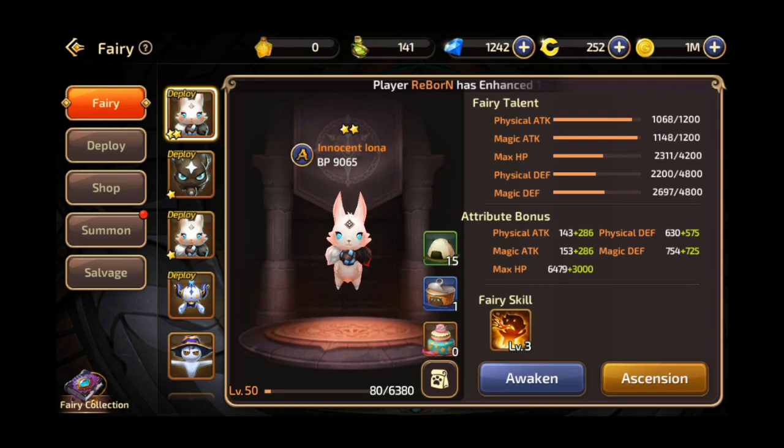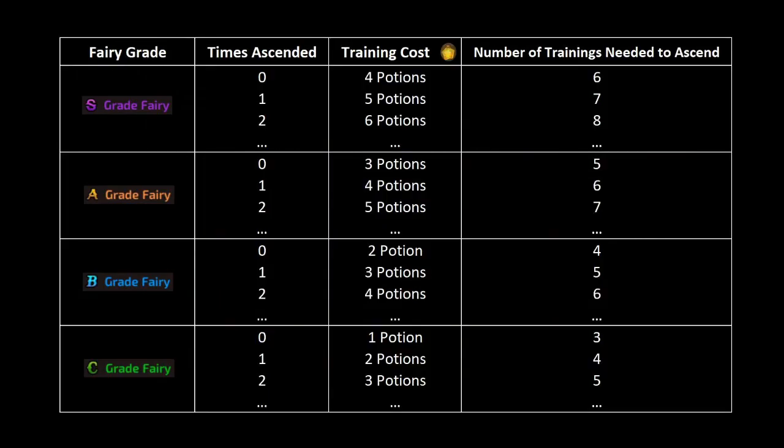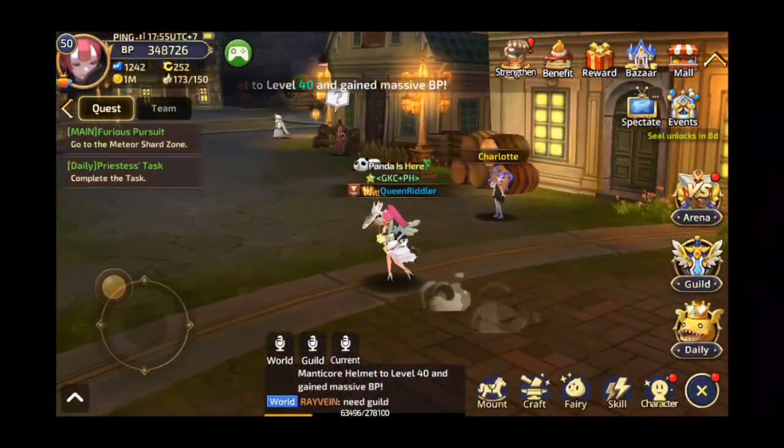As mentioned, the number of ascension potions you need to train your fairy depends on the grade of your fairy and the number of ascensions done. Here's a helpful table you can use for future reference. Again, there are three ways to strengthen your fairies: leveling up, awakening, and ascension — all of which contribute to your battle points.